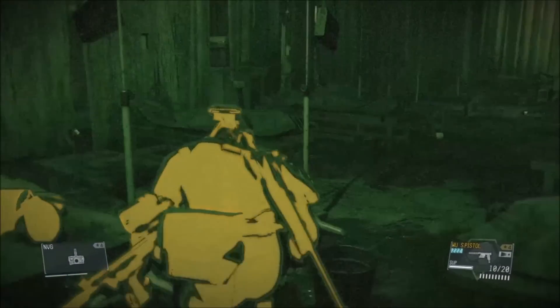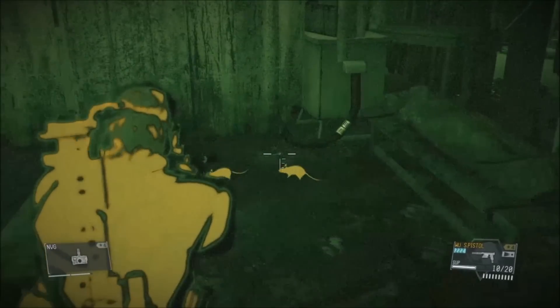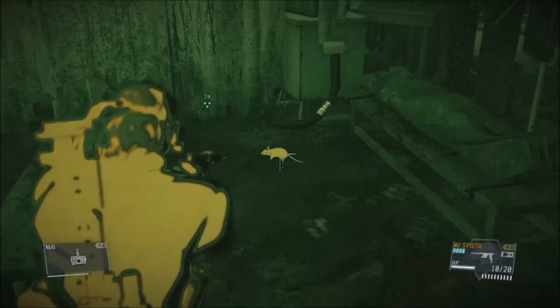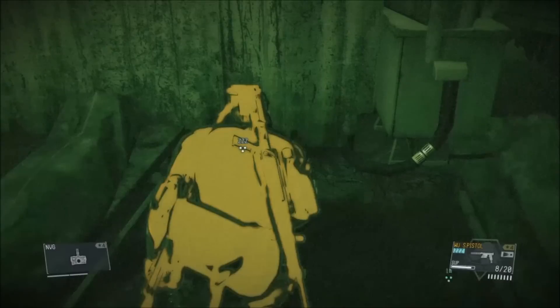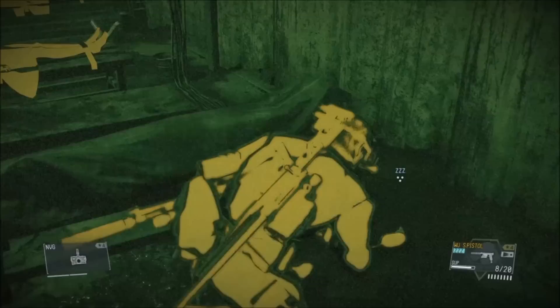This is actually footage from the first time I did it, so I was trying to find where it was, but it's right here. It always works for me if I take out the gerbil on the right first — they call it a gerbil instead of a rat for some reason. Put the gerbil on the right to sleep and then put the left one to sleep. The one on the right takes off but the one on the left glitches out and lets you keep picking it up over and over again.